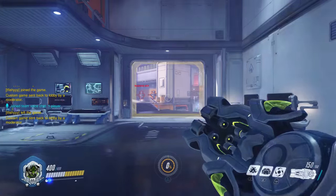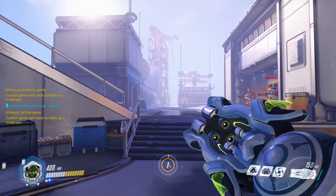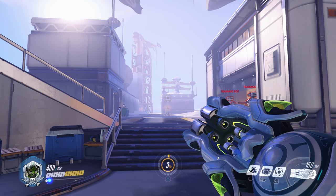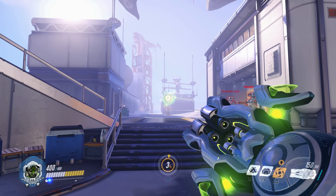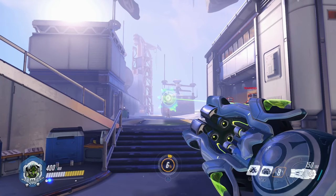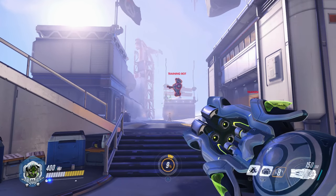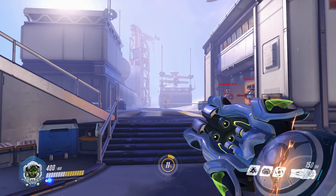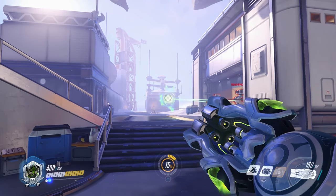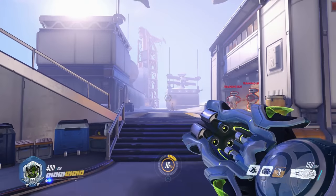First, I recommend going to the practice range to get familiar with Halt's range. As soon as you go in, face the left staircase, stand right in the middle of the stairs, and fire Halt in a straight line. This is just about the max range on Halt before it gets a bit inconsistent or non-existent. Your goal is to try and pull both bots on the right together. Pay close attention to the dim green lines that appear to let you know that targets are in range and ready to be pulled, because most situations you only get half a second to detonate before you lose the opportunity to snag anyone.